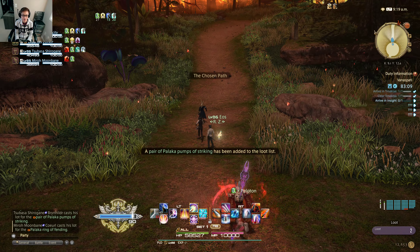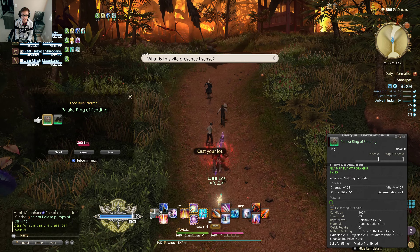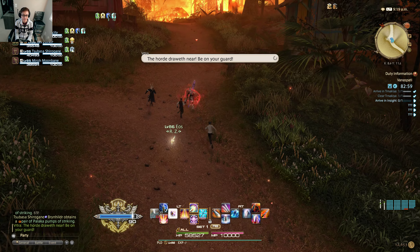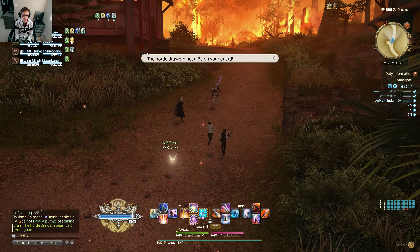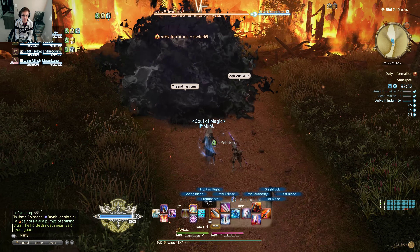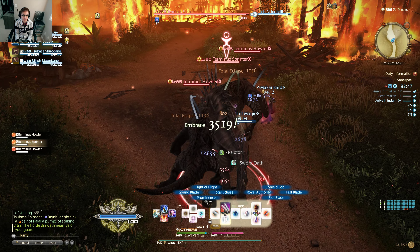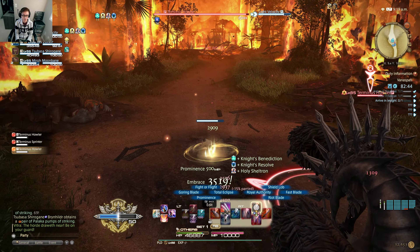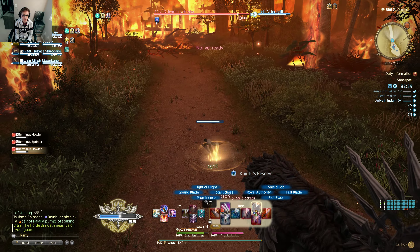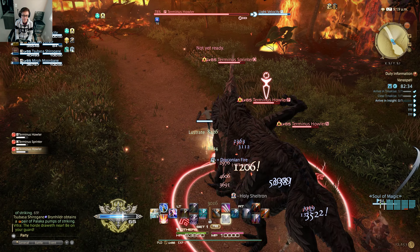At the end of each boss fight there are lots of loot. The item level is 536, which is really low and below what I need, so I just passed on those loots, giving other players the opportunity to get them. Right over here you can see I didn't use my area-of-effect attack in time, so the Machinist got hit by the enemies.